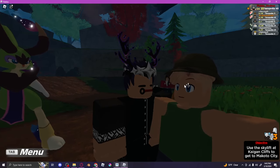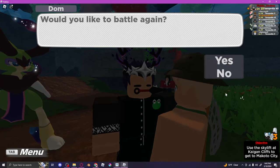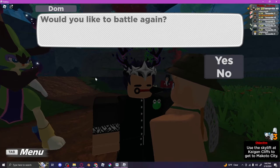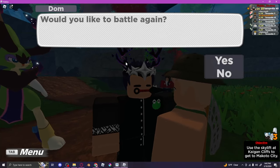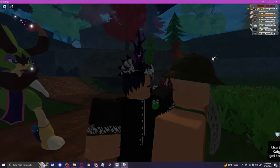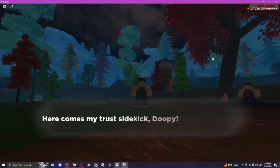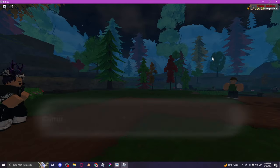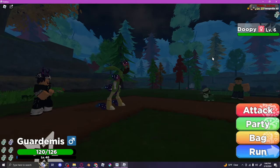Once you've pressed F8, click on every area shown — just follow along and click each area. Keep clicking, then click this area right here. After that, press yes, give it a few seconds, then press yes again. Now wait for the cutscene and all the dialogue to finish.